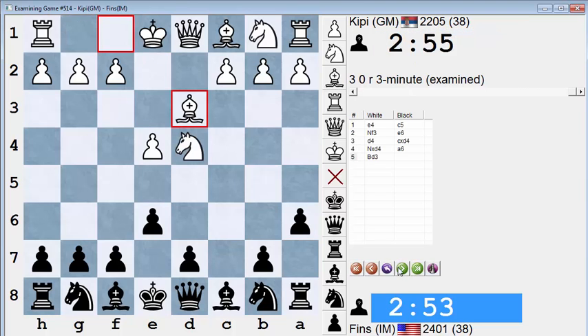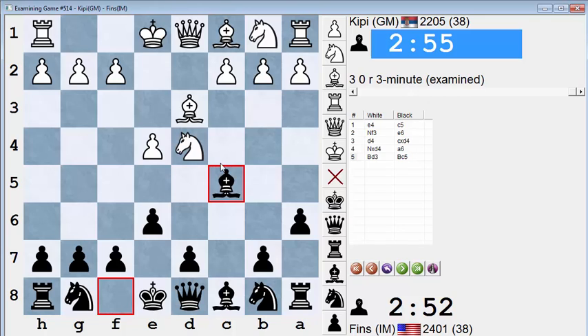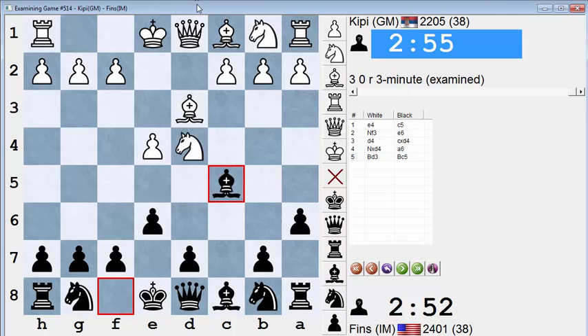So with this Kan Sicilian, bishop d3 is considered more challenging than knight c3 — it's a more flexible move. I play this line which I've seen recommended in a couple of different places. With bishop c5 you try to inconvenience the knight on d4 and then go back to e7. The logic is you could put your bishop on e7 right away, but it's better to make this knight move from its central post, especially while his coordination between the queen and the knight is interrupted.